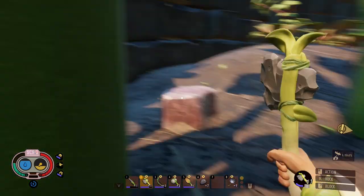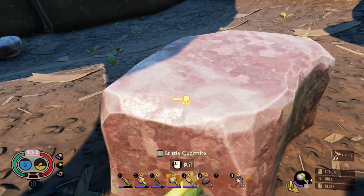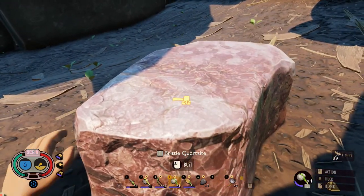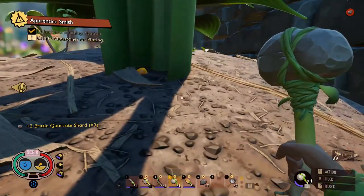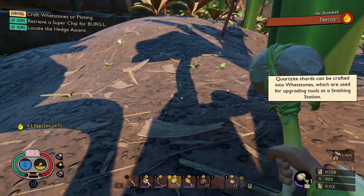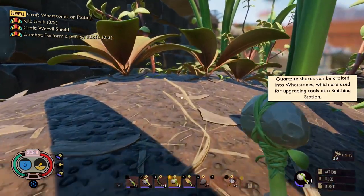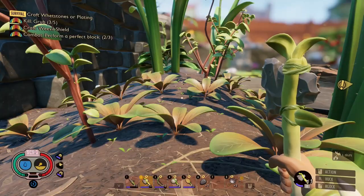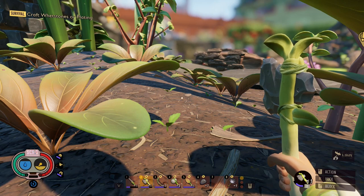Doesn't seem to be a whole lot going on in this zone — like the garden that somebody forgot. No threats or anything. What is this? Can't chop it. What is it? Oh, quartzite — okay perfect, I needed this! That was great to find. I have to pick it all up. The quartzite shard — yeah! That's great. Finding that has been a great adventure coming over here.